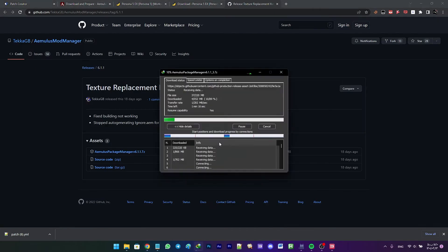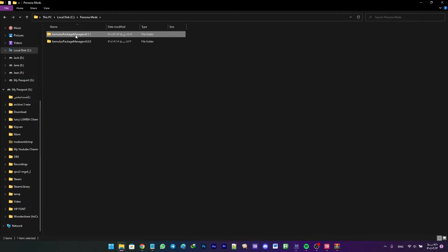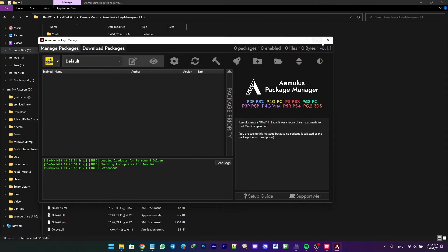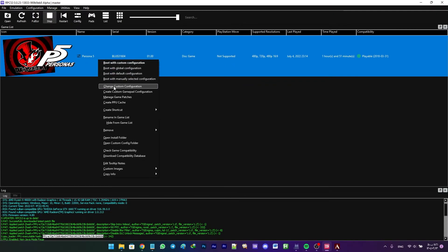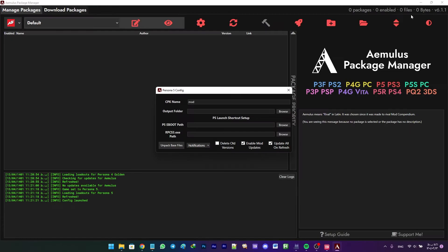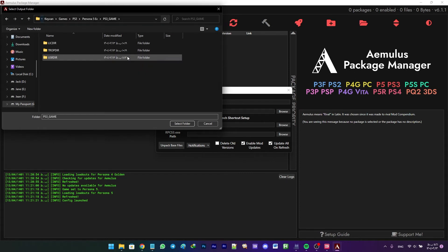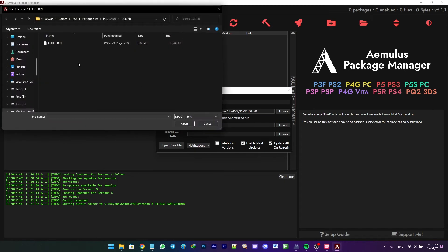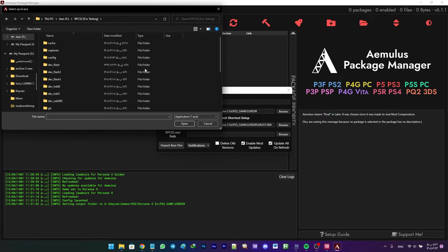For beginners, here's how to install iMolos from the start. After downloading iMolos, copy it somewhere on your hard drive and open the program. Select Persona 5 from the drop-down menu in the top-left corner, then click the gear icon. Go to RPCS3, open the game install folder, copy its path, and click Browse next to Output Folder to select the USRDIR folder. Do the same with eBoot Path and locate your RPCS3 executable file.